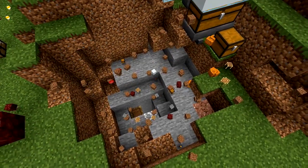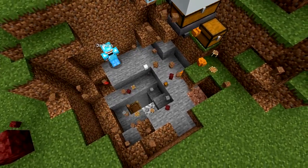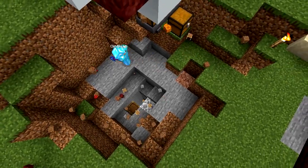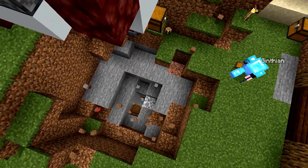Next to this hole that the TNT is dropping down, you'll see the scaffolding blocks — they also go all the way down to bedrock. I'm gonna collect this stuff as we go, or as much as I can, and put it in a chest somewhere.